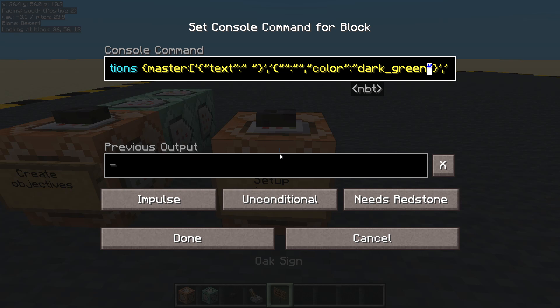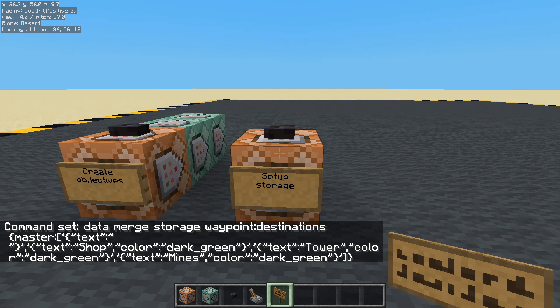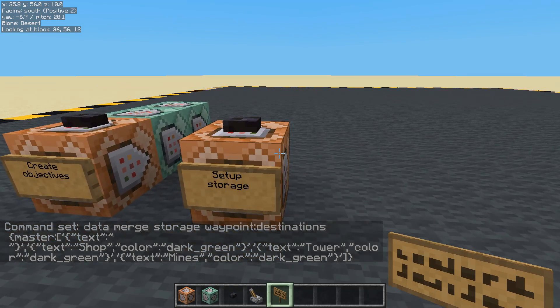The next three we're going to give a color to - dark green after each one. This one is going to be text: 'The Mines'. This one is going to be text: 'The Wizard's Tower'. And this one will be text: 'The Shop'. We've made an array of data and saved it into a storage point which we've called 'waypoint destinations master'.